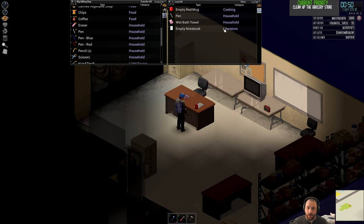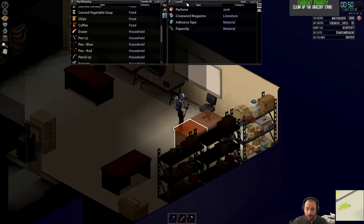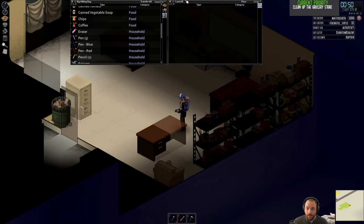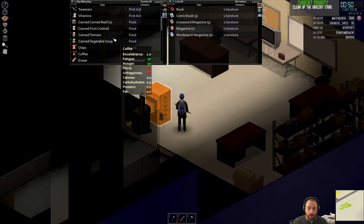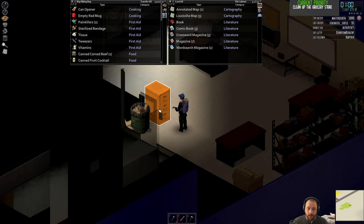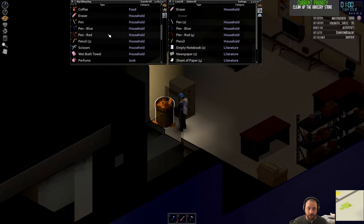Before I go to sleep, I'll clear out all the clutter here and store it appropriately, just so that we're clutter-free. The canned goods can go in the refrigerator. I'm also going to put maps in this filing cabinet — so it's literature and cartography. Most of the other stuff is just going in the trash — the extra pens and pencils.